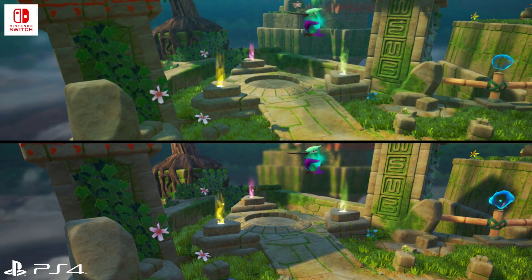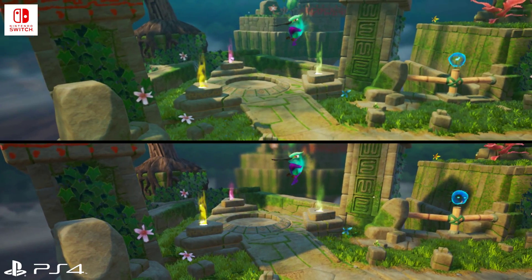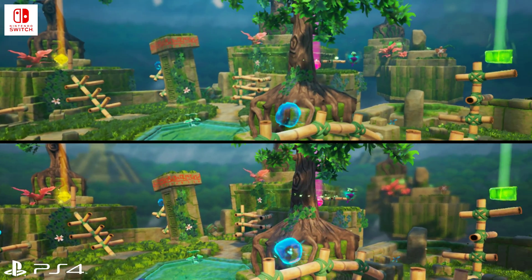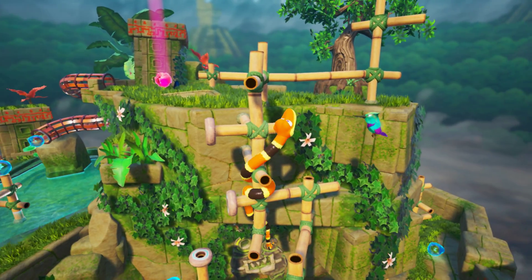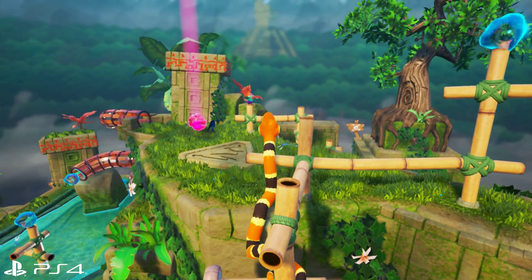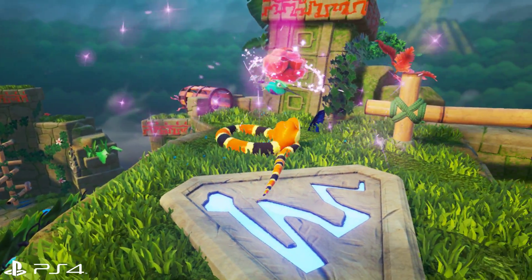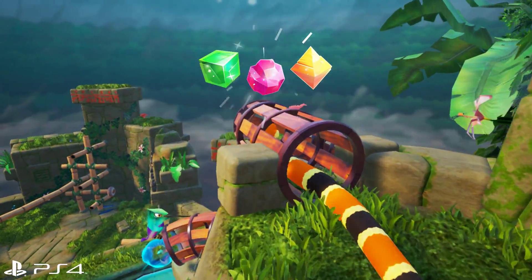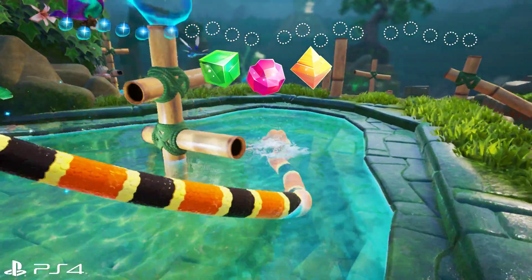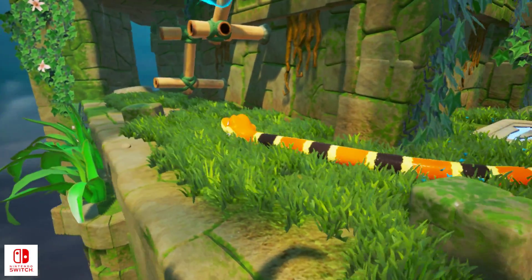The most significant difference stems from rendering resolution. On PlayStation 4 we're looking at 1536x864, while Switch drops all the way to 1200x675 in docked mode. Those values are lower than you might have expected, but it works out better than you would think due to Unreal Engine's excellent temporal anti-aliasing combined with the soft materials used in the game. A lower resolution with excellent anti-aliasing can often produce a more pleasing image than a higher resolution with little or no AA. As such, the end results really aren't bad.